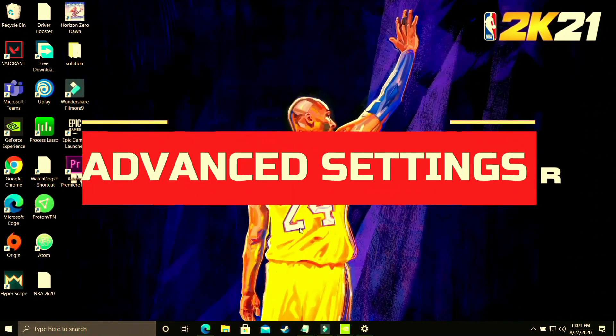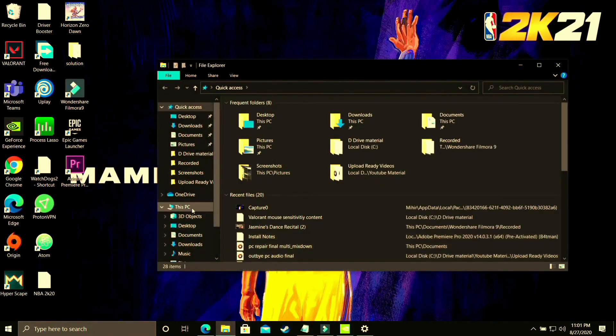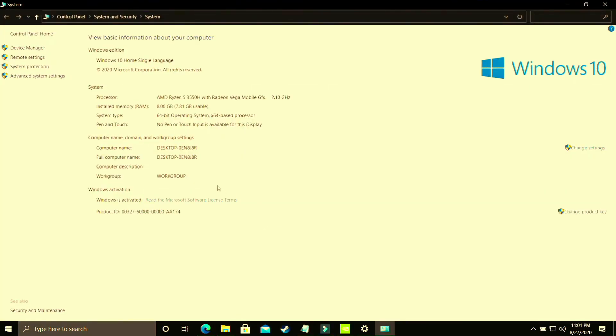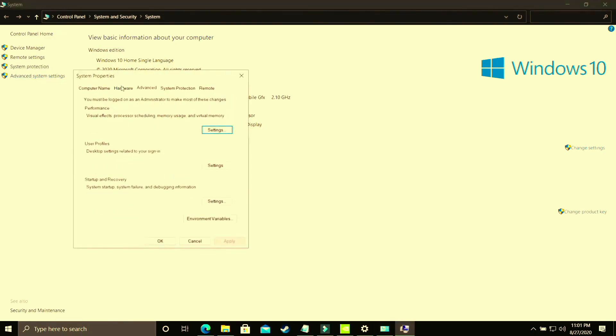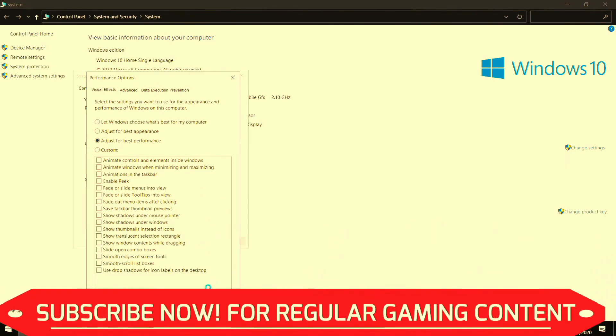In this step we will be changing some advanced settings on your PC. Open Explorer, right-click on This PC, and go to properties, then advanced system settings. In advanced system settings, go to performance settings. The first part of this step is to select adjust for best performance. By default it is set to let Windows choose what's best for your computer, but change it to adjust for best performance and apply. It will take some time to apply as the changes go throughout your PC.